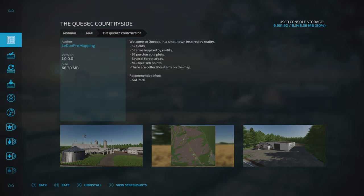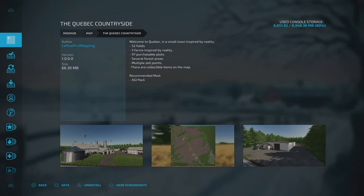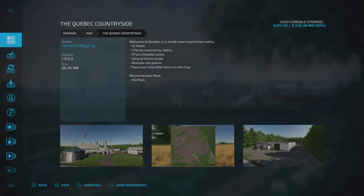It does say at the bottom that the recommended mod is the AGI Pack, but that isn't a necessity - I'll talk about that when we get into the map itself. There are five required mods: old cow shed for cows, hall for machinery, American silos pack, USA white farm building pack, and metal hall with silo. They will automatically download once you start downloading the map, if you don't already have them installed.